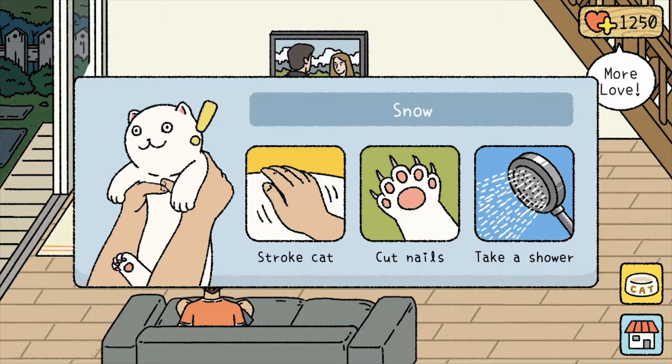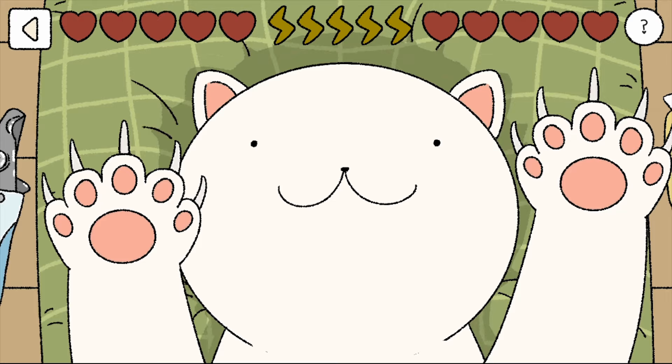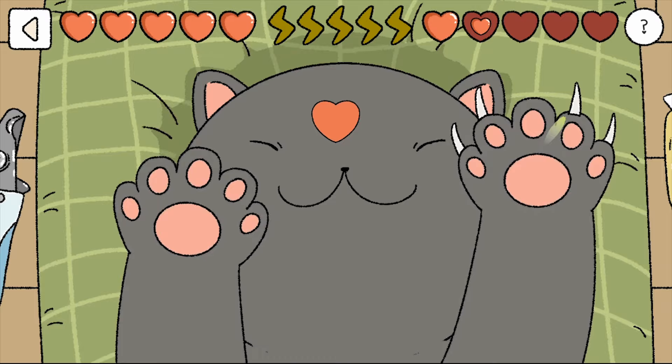Initially, one would swipe from left to right when cutting nails of their adorable feline friend, but this isn't an efficient way of going at it. It would be much quicker to rapidly tap between claws that you desire to cut, saving time and pain for everyone.